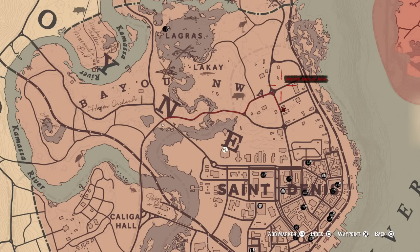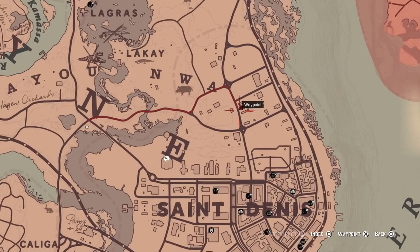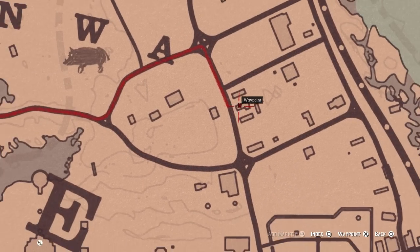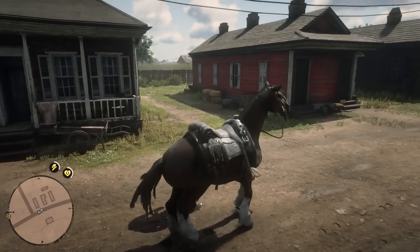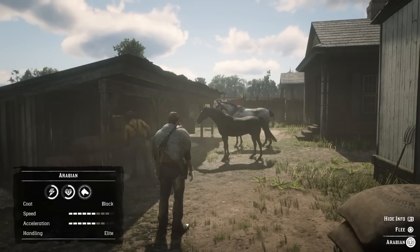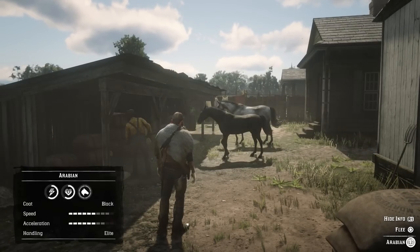All you need to do is come to this location on the map just north of St. Denis, where you will find three little houses in a row. Once you get to this location, all you have to do is check behind the middle house. As you come around the back of the house you will see one or two horses back there.